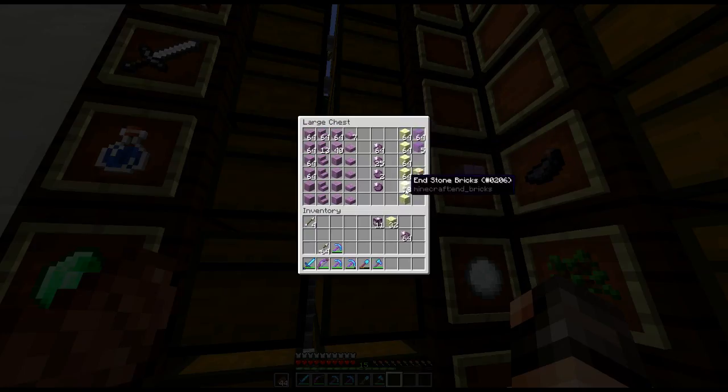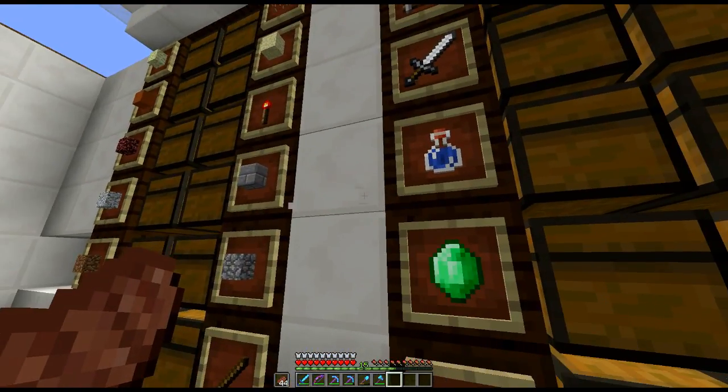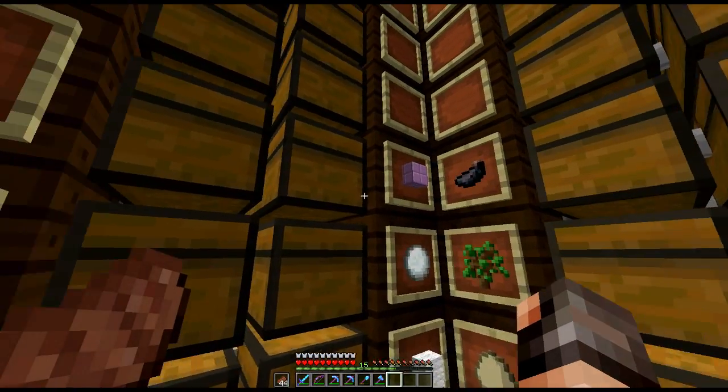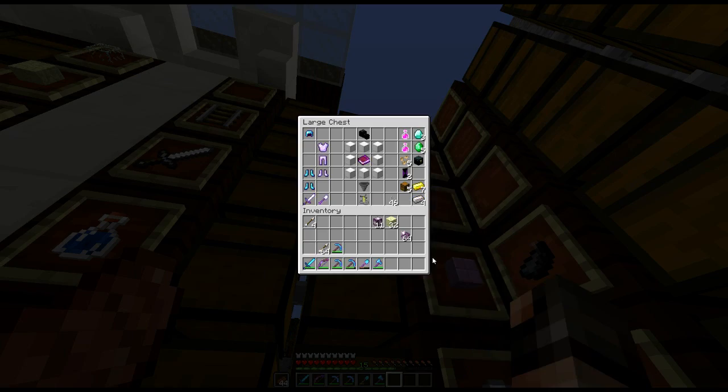We've also got some magenta glass and more end stone. This is going to be really nice for building — I think it makes a nice building block, quite different to sandstone. I like the colour combinations; the white of that is going to look really good against it. So that's all the blocks and all the goodies, which is quite a lot, although it's not high-end stuff.